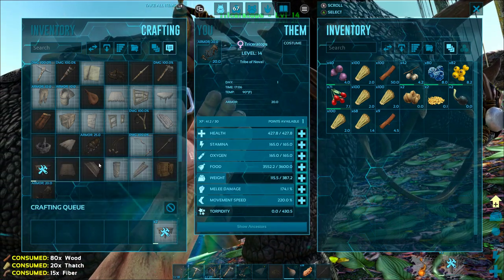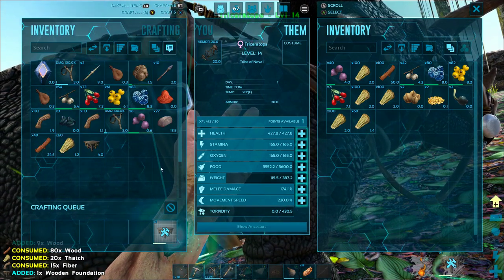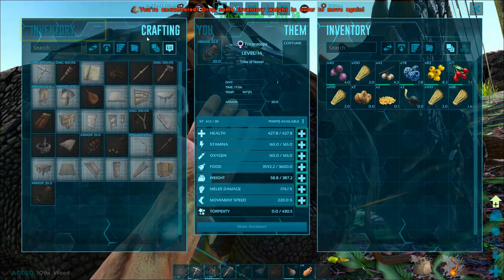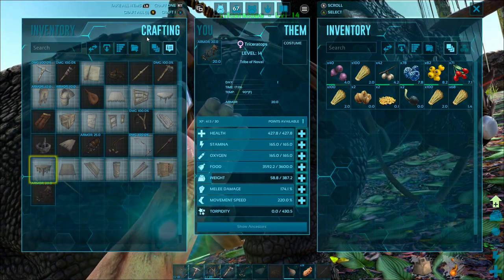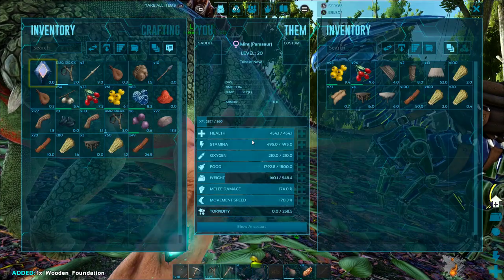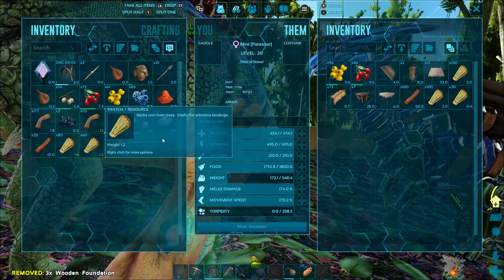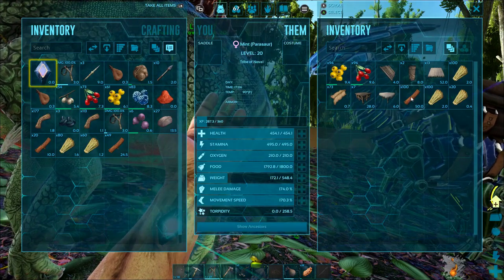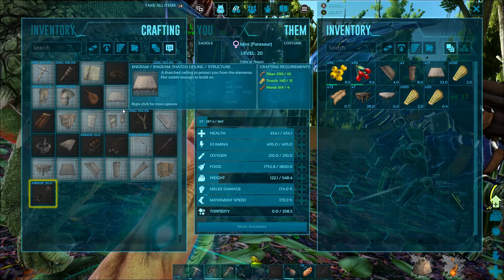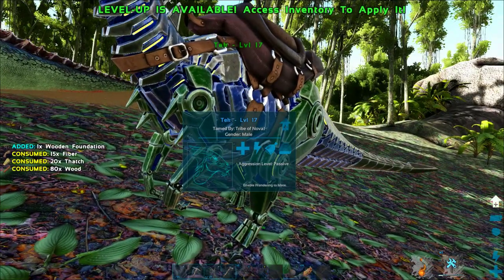Pardon my mouse — I'm playing this on PC so that we can have a really clear, good-looking video quality, because the Switch definitely decreases the quality of the graphics to keep up with such a small platform. I've had quite a few people say 'oh my gosh you're playing on Xbox' — I'm actually playing on PC, it just displays Xbox buttons on my hotbar, so just a heads up to anybody who was wondering. I'm crafting a bunch of wooden foundations which are way too heavy for me to carry, so I'm dropping those into my parasaur's inventory because he can carry about 550 pounds.